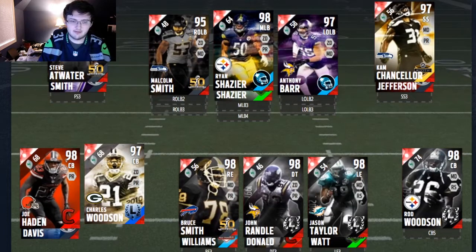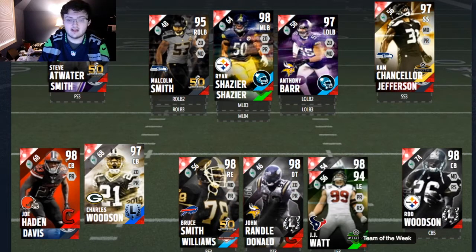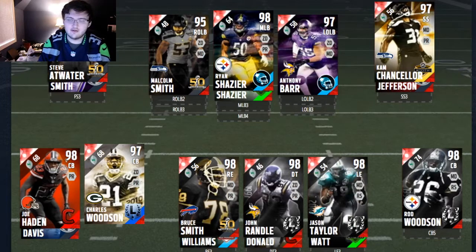Going to your defensive line, we have Bruce Smith and Leonard Williams, John Randall, and Aaron Donald, Jason Taylor, and J.J. Watt. This gives you diversity of being able to run a 4-3 or 3-4 defense and still being able to get at the pass rusher nonetheless.